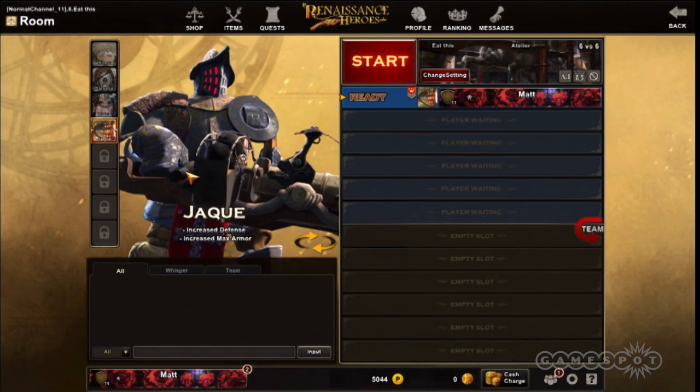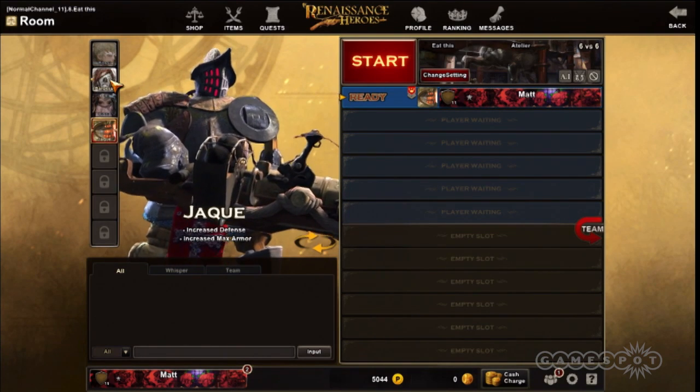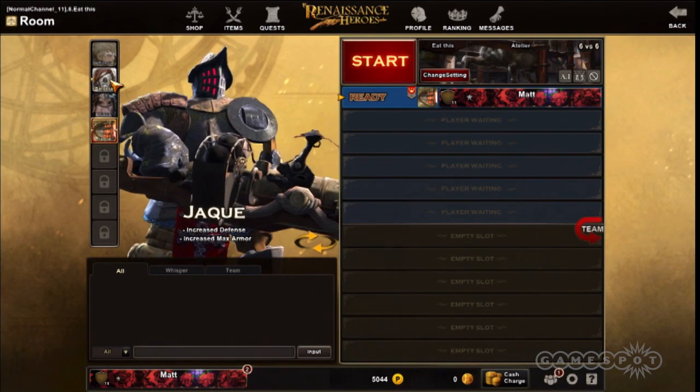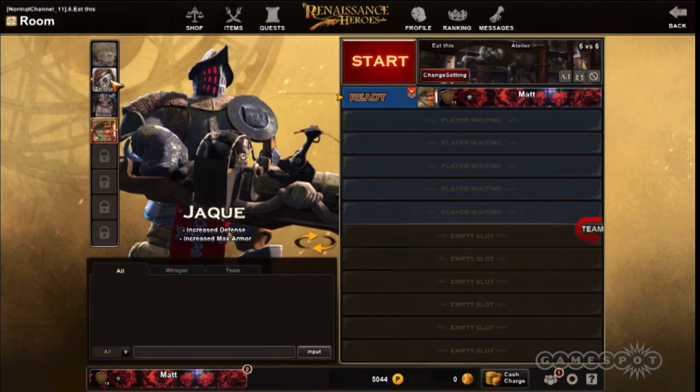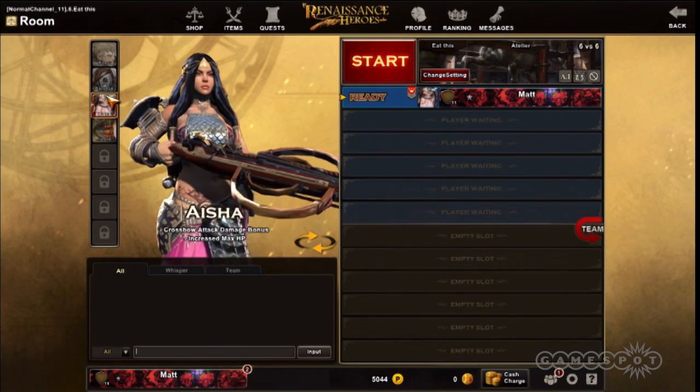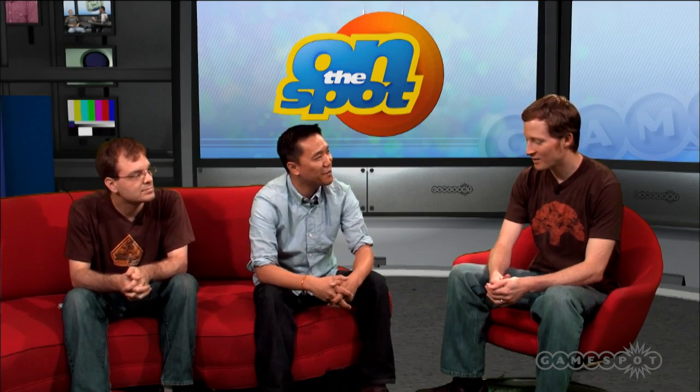The closed beta will have four characters available, with more coming when the game releases widely. How do people get into the closed beta? All you have to do is go to renaissanceheroes.com and sign up. When we're ready to release the beta we'll select people and send out those keys. We're aiming for sometime in the summer — earlier the better.